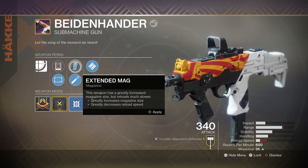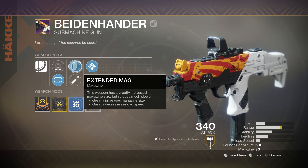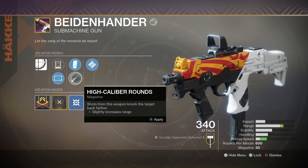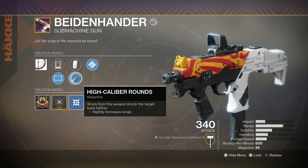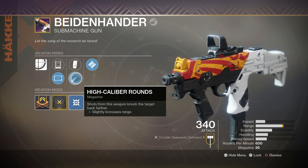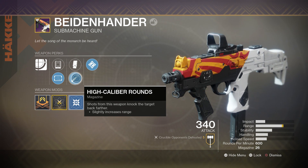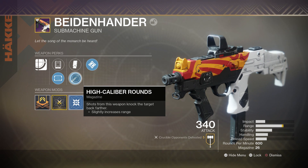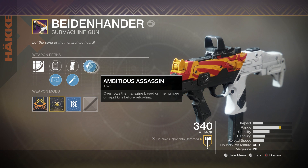After that we have our choice to extend the mag for an increased magazine size — it takes our magazine up to 30 — or High Caliber Rounds for more range and also more flinch to enemies in the crucible. You know I just love my High Caliber Rounds, I can't say no. It's all about the high cal, and we also get more range which is really good for these 600s.